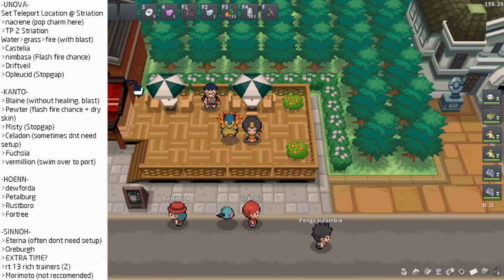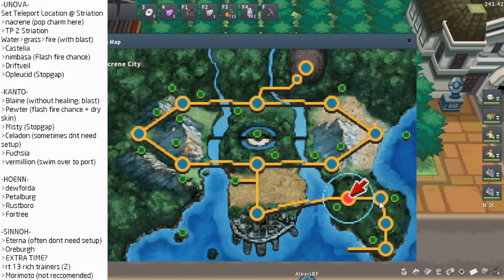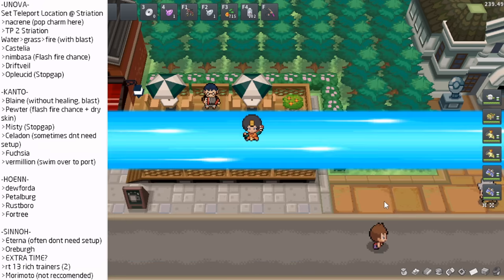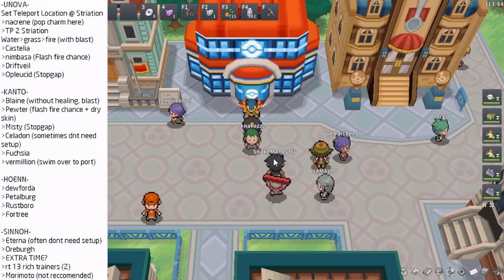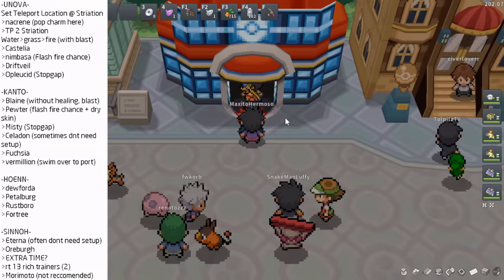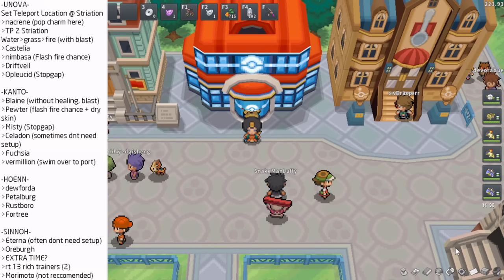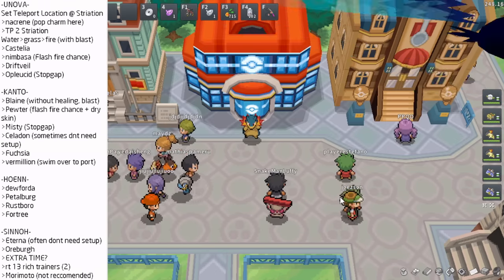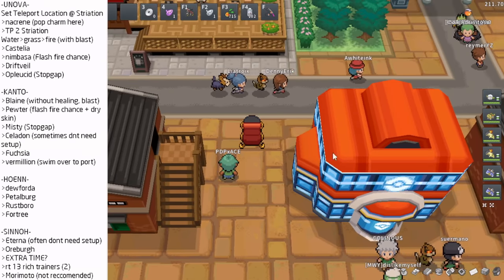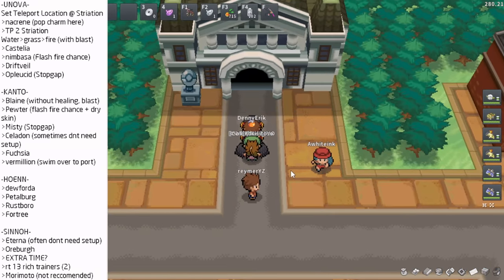As you can see on the left side of the screen, the route is written out. I always start my run in Unova — the first thing I do is set my teleport location at Striation City. Setting your teleport location is essentially flying to a town, going inside the PC, leaving it, and then going to the gym you want to start at. So I set my teleport there, then fly over to Nacrene City. Do not go in the PC in Nacrene City because that will change your teleport location.